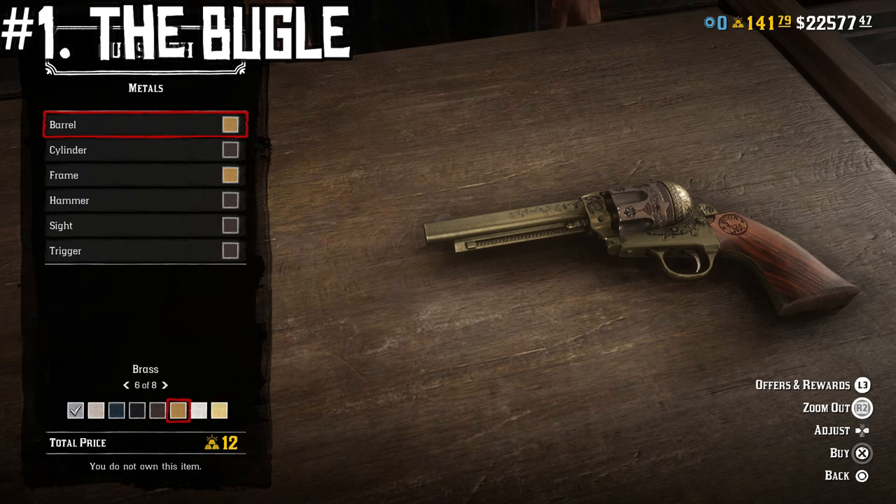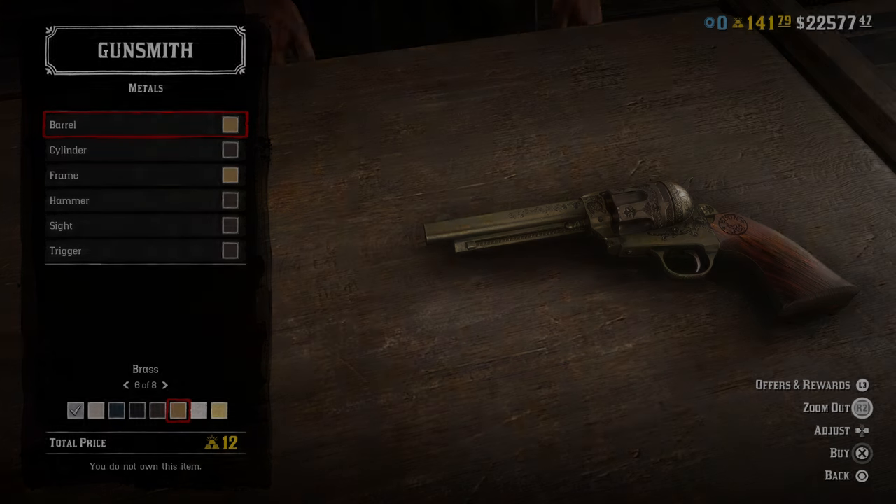To make your revolver look like this will cost you 12 gold bars — so it's decently expensive, but not nearly as expensive as going for full gold plating. It still looks really, really cool in my opinion, and that brown steel and brass combo is so underrated. So that is the last design we're going to be looking at today for what I consider to be the five best designs you can make for the Cattleman Revolver in Red Dead Online.